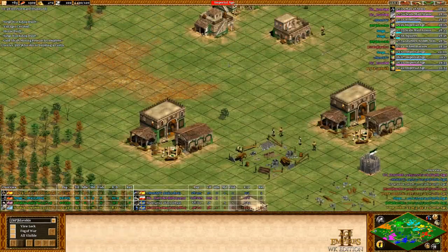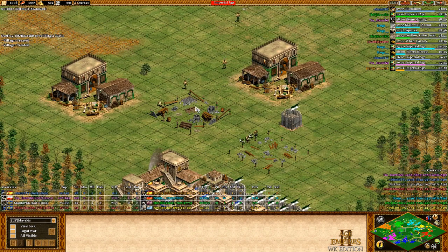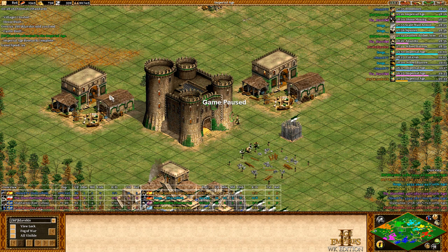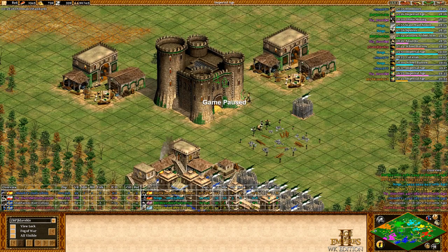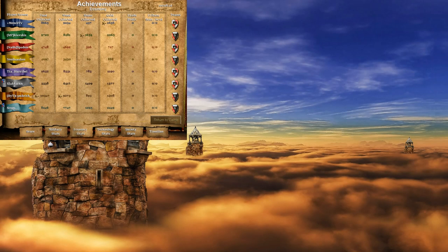I'm almost 90% up to Imperial and look at the resources: two castles up, two siege workshops, 1.3k food, 600 gold, almost 1k wood — a pretty heavy economy. At click up I have 91 villagers, two siege workshops, two castles down. Now I can start building Janissaries and some BBCs — almost 800 gold, 800 food, 1.3k food, 800 wood. Getting leather archer armor from the barracks.